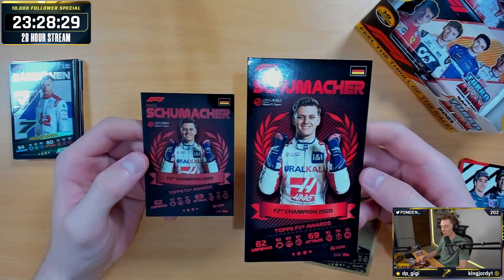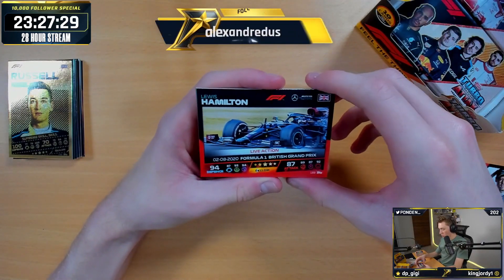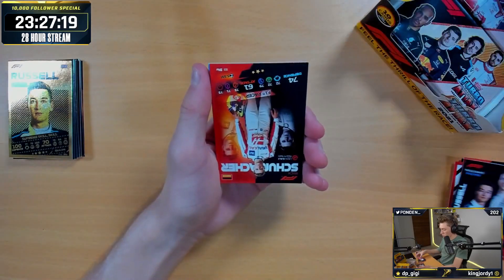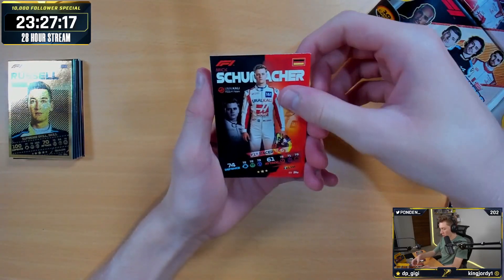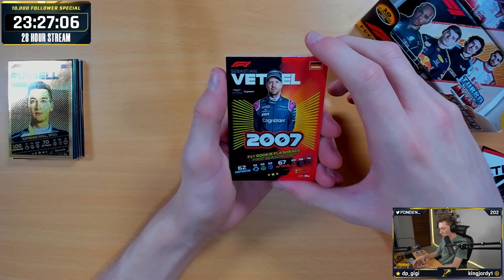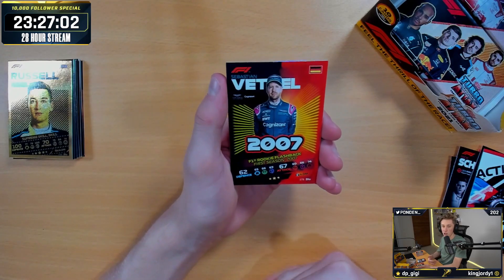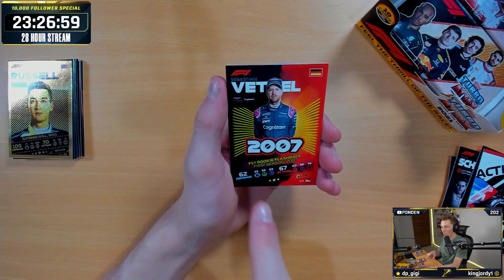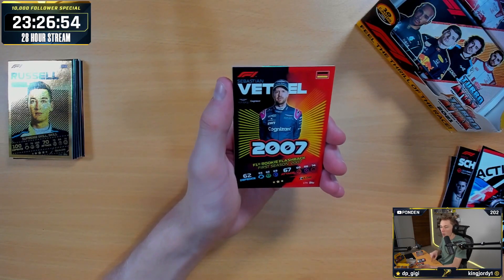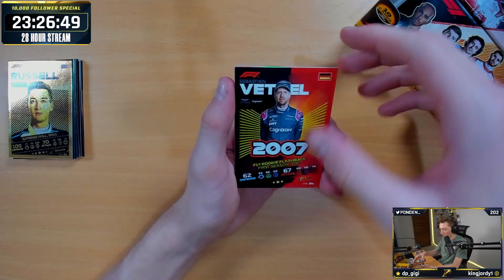Our other rare is F2 Champion 2020 Topps F1 — that's the exact same card I got earlier but in small form. So for the launch bundle, you've got the extra large card. We've got a Lewis Hamilton British Grand Prix live action. We've got Nicholas Latifi and George Russell Team Duo. We've got a Schumacher F1 Racer. We've got a fresh Rookie Flashback card — Sebastian Vettel 2007. This is the only card I don't like over last year's. The flashbacks last series had pictures of them throughout the years, but a flashback card with a picture of him today is just lazy in my opinion.